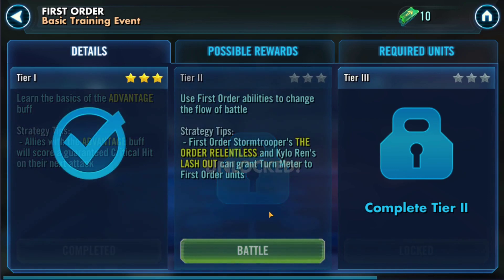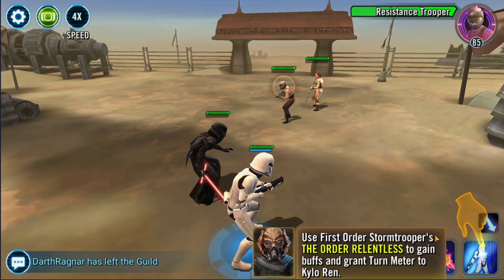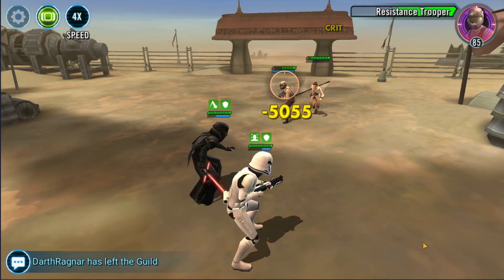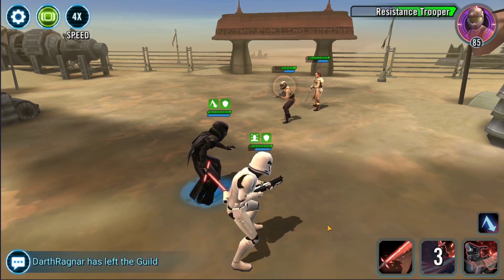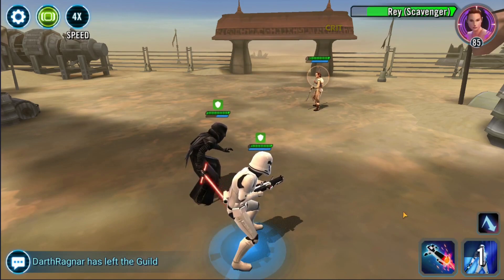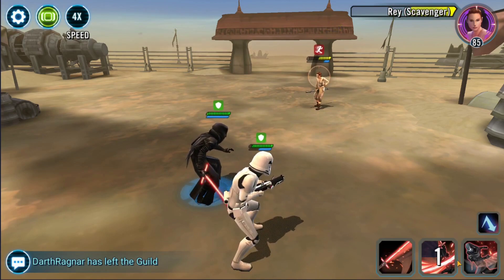I can do the next one — it's going to let me jump straight in, good. So we'll do the next one as well. Like I say, it's going to tell you how to do stuff. We'll just kick their ass. What does it say? Just finish them off? Let's kill this guy and then we'll get Rey at the end. We should have probably targeted her first but never mind — the AI thinks we should have.